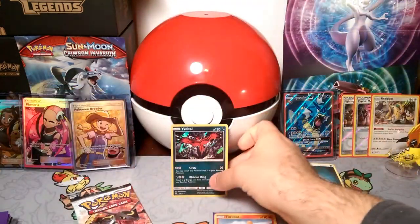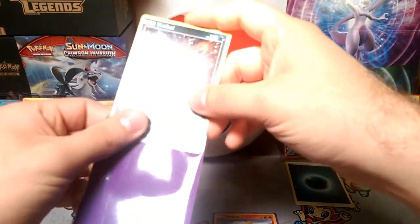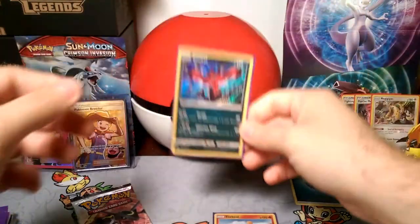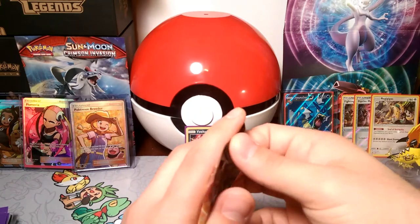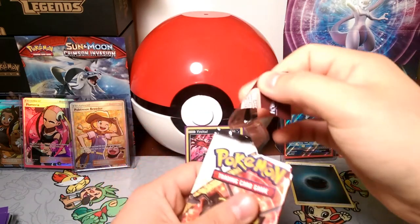I love Torkoal. I wish it could do more damage — it does 80 damage. With a Choice Band you can do 110, but you have to hit it for 30 first, which is pretty funny.